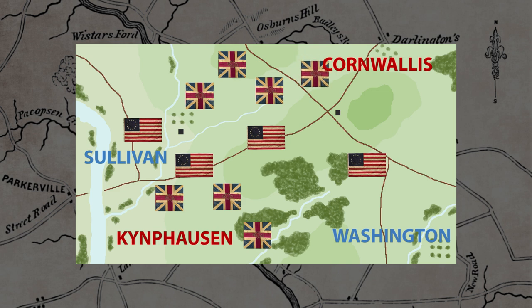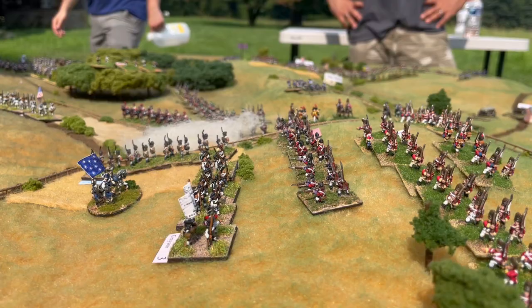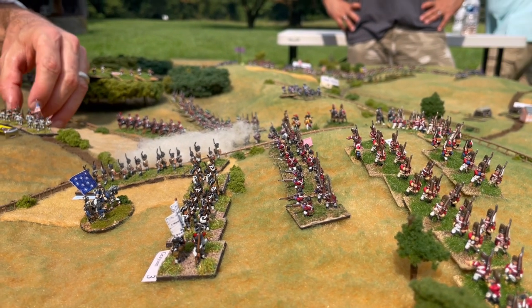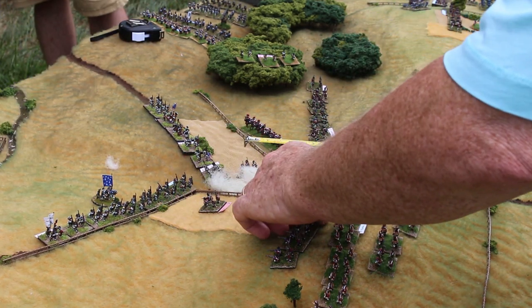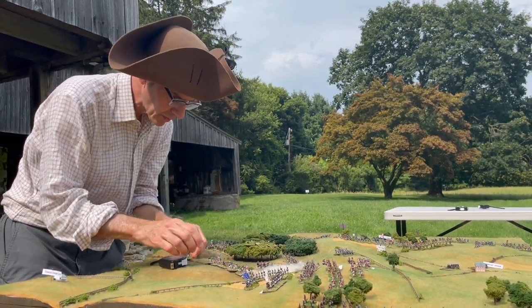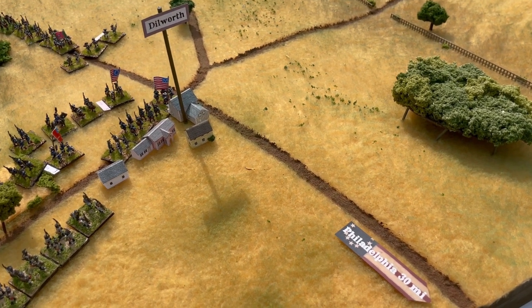Miles, playing General Cornwallis, drives a wedge into the center of the battlefield, splitting Sullivan off from Washington's reinforcements. With Sullivan completely encircled, Cornwallis urges his Grenadiers and best troops forward to push Washington from the high ground of Birmingham Meeting House. After a short, sharp contest, the rebels are driven back with relative ease — Live Free or Die rewards troop quality, and Washington's reserves are no match for the cream of the British army. John Sullivan and his five brigades, some 8,000 men, are well and truly doomed.